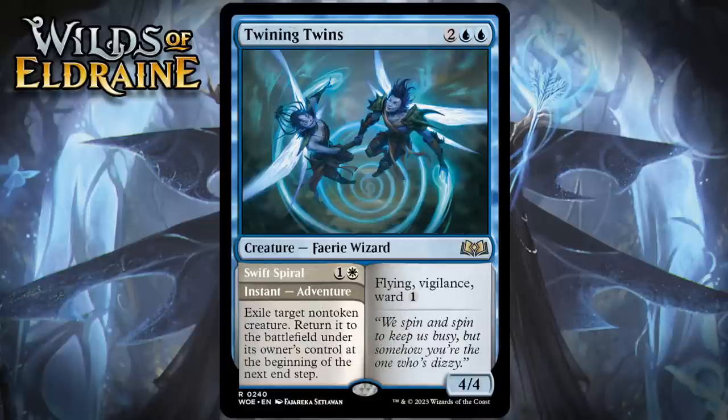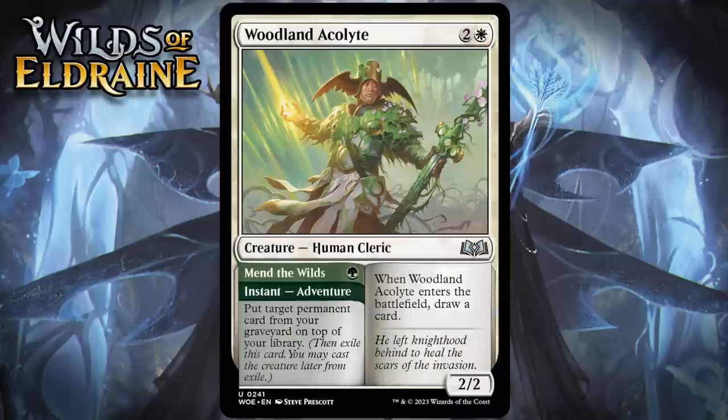Next up, it's Twining Twins, which for 2 generic and 2 blue is a 4/4 fairy wizard at rare. It's got flying, vigilance, and ward 1. Its adventure is an instant called Swift Spiral — 1 generic and a white — exile target non-token creature, return it to the battlefield under its owner's control at the beginning of the next upkeep. The adventure side isn't always going to be useful, but it is more flexible than most versions of this effect — it can go after opposing creatures, meaning in addition to helping you blink your own stuff, you can also use it to temporarily get rid of a blocker. Then the creature side is incredibly imposing and can take over games all on its own. I'm giving this a B+.